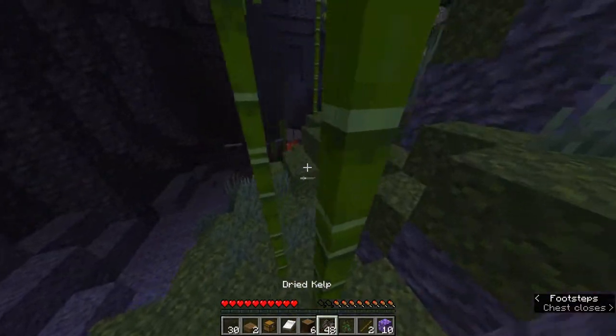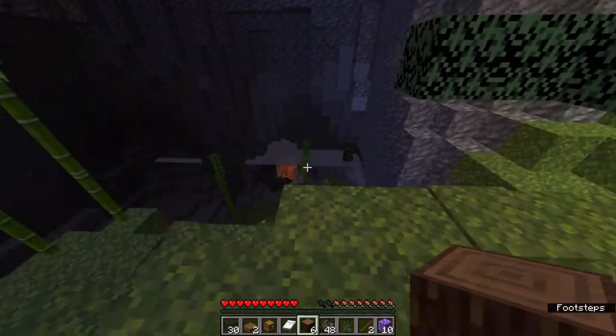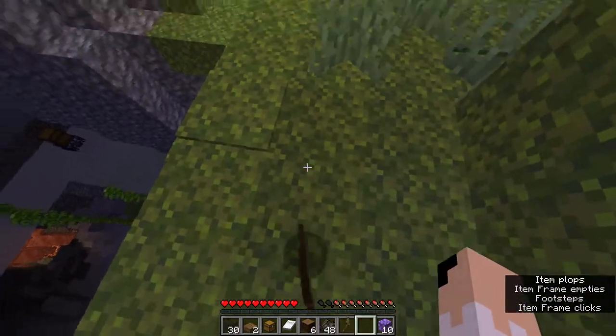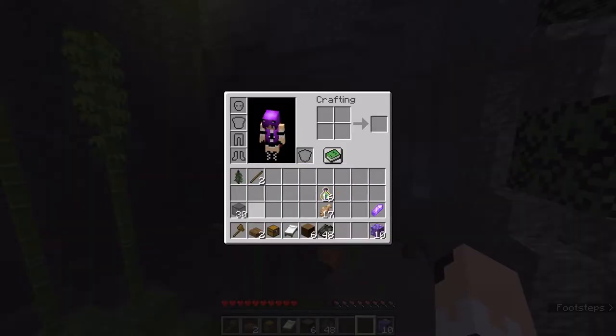Food is an interesting one in modern CTM maps. In an older map, since it directly healed you, you could just not give the player any food and say 'just don't get hit.' But now you kind of have to have food.